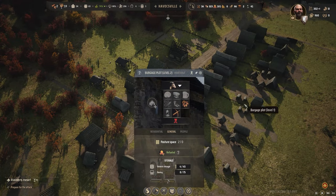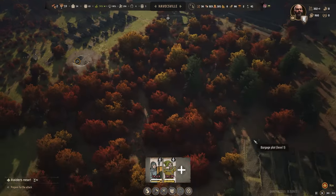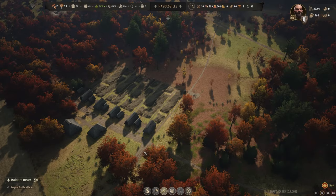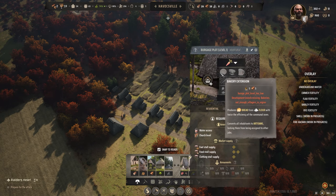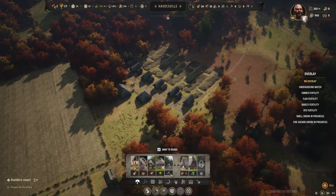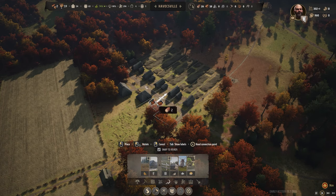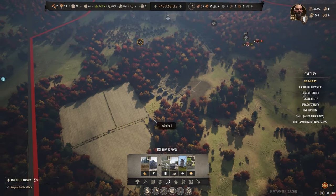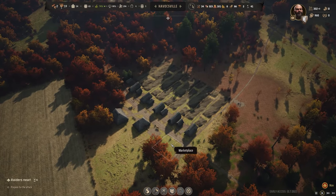I don't know that these guys have picked a secondary yet — they haven't, and that's okay. We're going to have a hard time getting bakeries, so we are going to have to make a bakery here. The bakery extension is what you need to have your burgage plots do that, so we won't be able to do that. We will have to have a communal oven, and it fits right there.